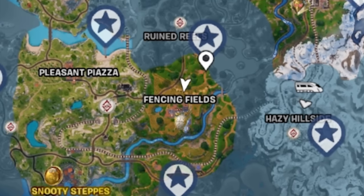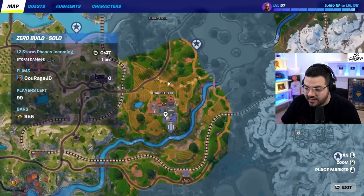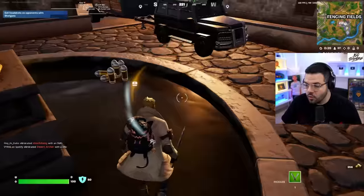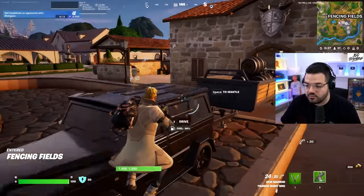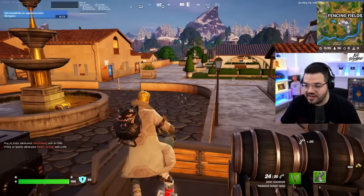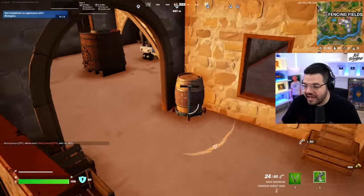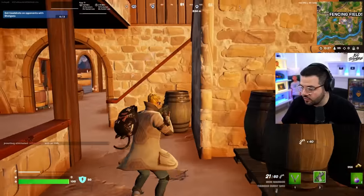We're landing right now at Fencing Fields, which means there's a medallion here — a boss carrying an item that permanently heals your shield. We're looking for the Thunderburst SMG, and we just landed right on it. Right now with the Thunderburst SMG, when you shoot it, it has your normal hipfire spread. But when I add a certain attachment to it, the hipfire spread immediately goes away.